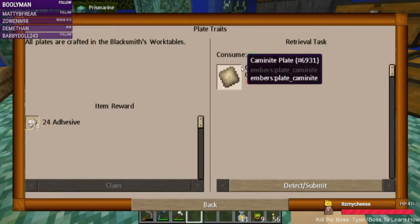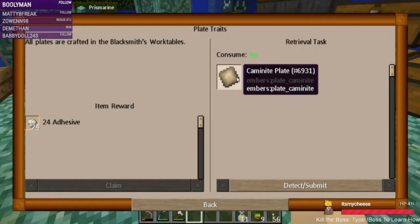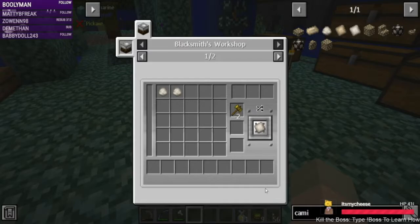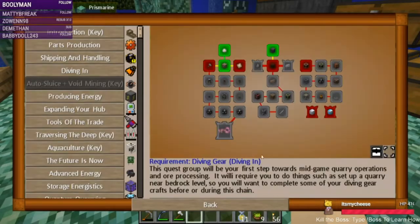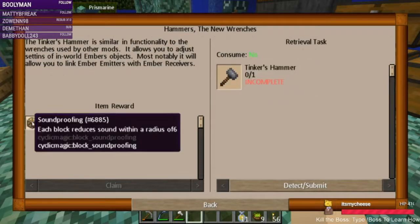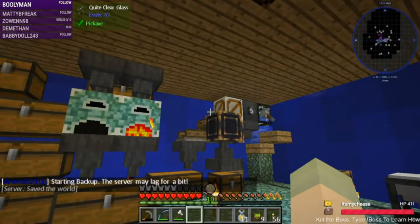We got that. Making plates is gonna require us to make more of the Caymanite blend, right? Yep, so we need to do that to do the plates. And to make a Tinker's Hammer, and we get some more soundproofing — which we're only using the one block at the moment.